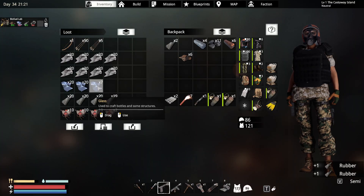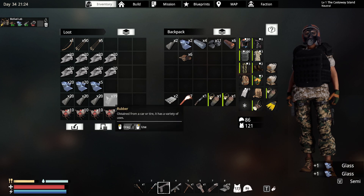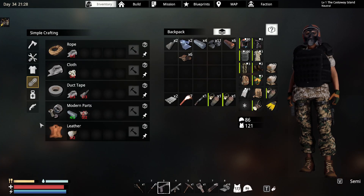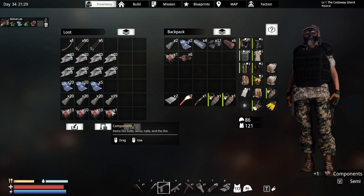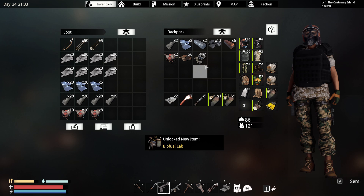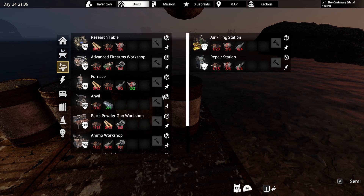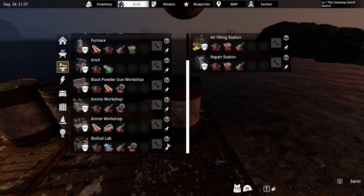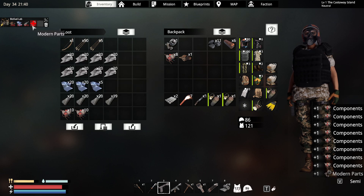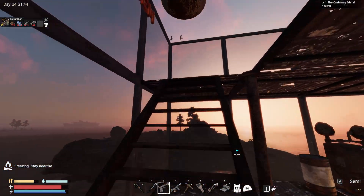We need two of those — actually just two of those. And then we need the modern mechanical parts — just one. I'm guessing we'll probably need two to build it. Bio lab — we need four, actually. I ran out of iron. Of course I did — that was silly.